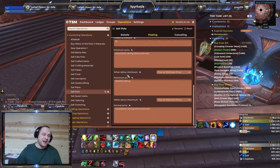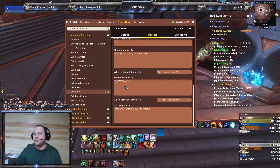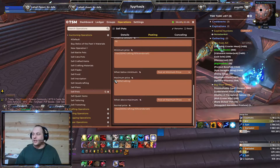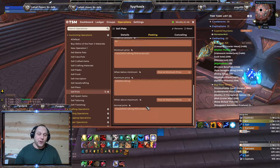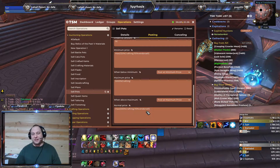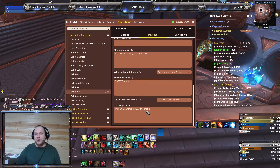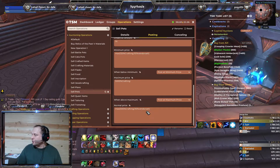If the price happens to be below my minimum price, I'm going to post it at my minimum price anyway, because stuff lower than me price-wise might sell out, which would put me at the top of the list. Plus, I want to protect my 20% profit margin. My maximum price I've got at 5,000% crafting, which is absolutely ridiculous but for some things you need it — especially this early in the expansion. For example, the Shadestones were selling at a ridiculous markup because you needed them for cauldrons. My normal price I've got at 300% of my crafting cost.